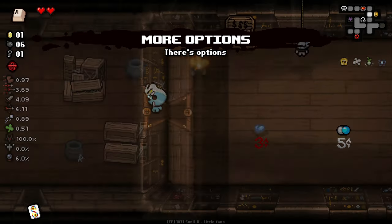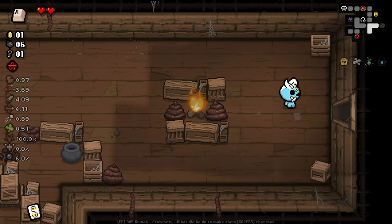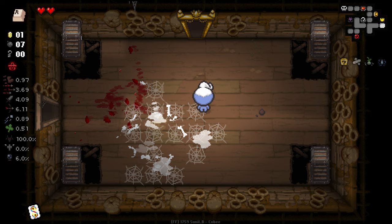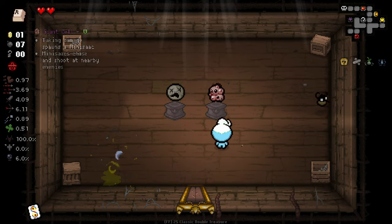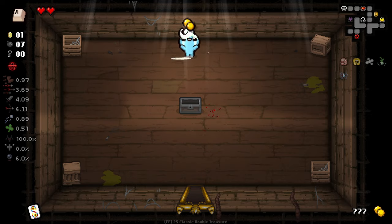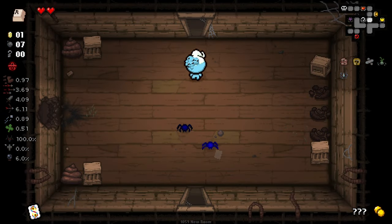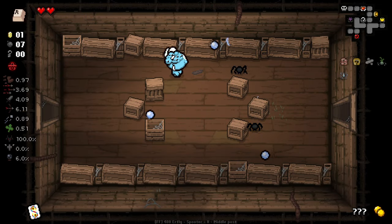Great idea going to the shop first. Having an item selection is going to be really nice. I don't know when we're going to pop our R key — it'll probably be once we get to the womb. I tend not to go all the way and then pop R key just because you don't get that many items going to the end of the floor. These are what you're going to give me? I guess I'll take Giant Cell, but not the best of the best. Golden pill though — I will take that in a heartbeat.